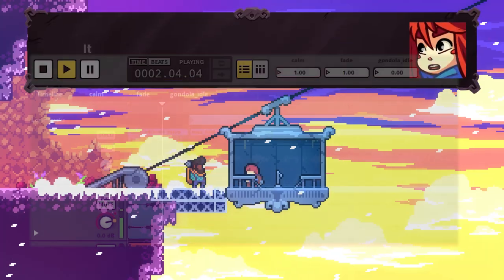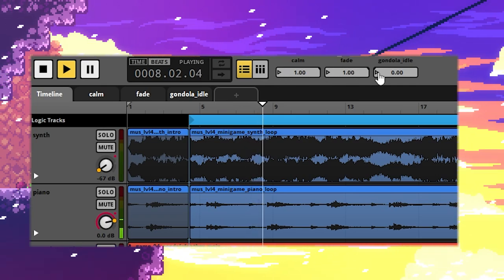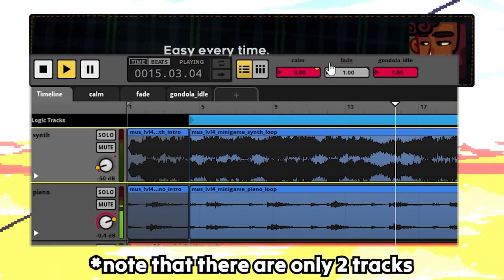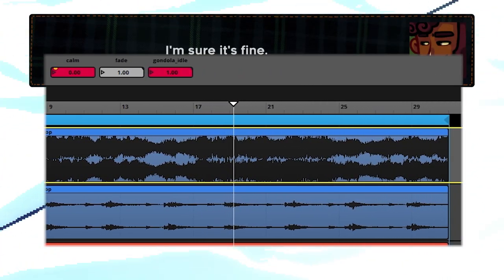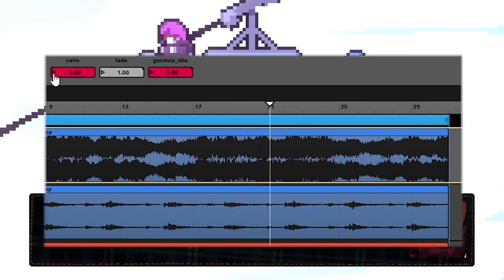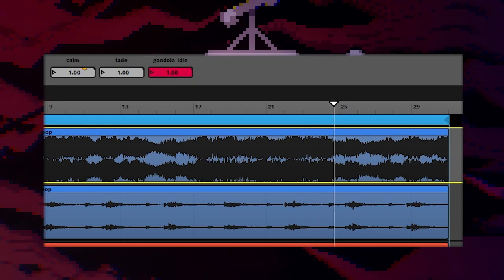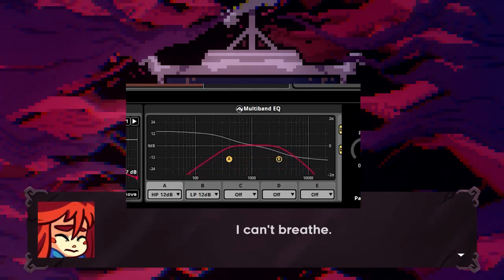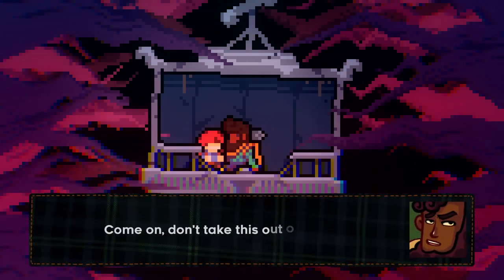The probably infamous Gondola scene contains a parameter called Calm that everything revolves around. As the Calm slider decreases and therefore the intensity rises, the volume of the synths increases. For mixing purposes, the volume of the piano also slightly decreases while still remaining audible. Battle and appearing means synths start playing. But what isn't so obvious is how bad it would sound if we only altered the volumes — the difference is especially noticeable when the parameter increases. So two more things are affected by the parameter. Firstly, there's an EQ with a low-pass and a high-pass filter. It gives the feeling of the synths invading every frequency of the previously calm piano, which is quite fitting for the scene.